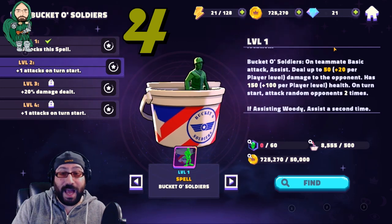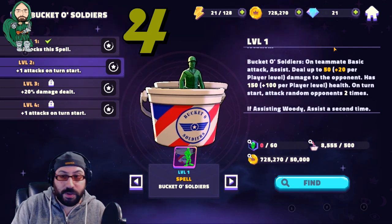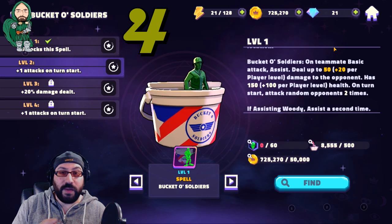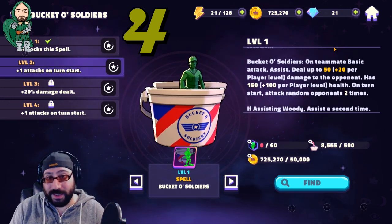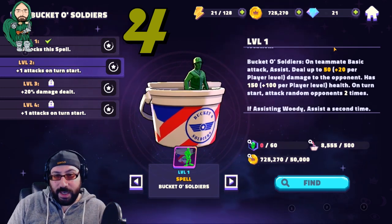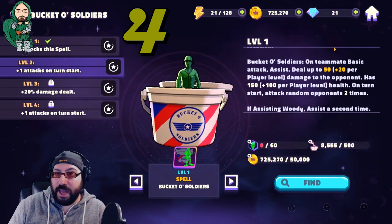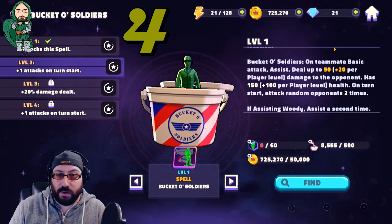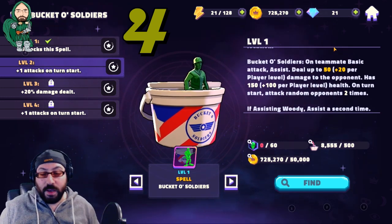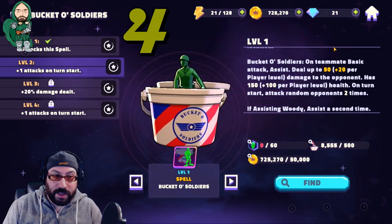You can just keep using basics and have Woody's damage supplemented by Bucket of Soldiers. One of the best spells in the game — truly a nightmare to fight on offense or defense, because sometimes you want to kill it, but it could just be resummoned. Even though it is only available during the event, it's one of those spells you want to make sure you unlock when the Toy Story event comes around. And that's number four — so you have to imagine that numbers three, two, and one are going to be pretty decent.